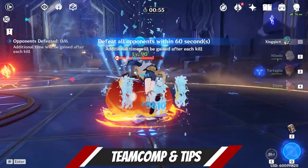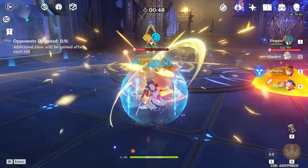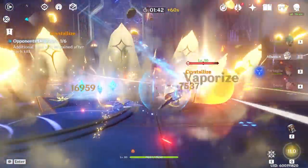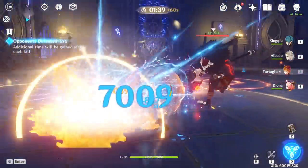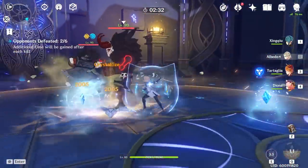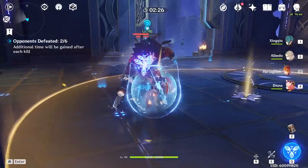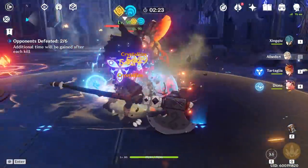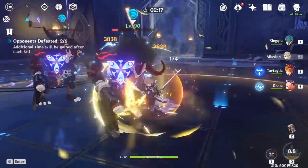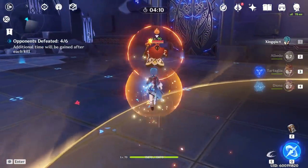As far as team comps and tips are concerned, the Geo element is looking at some buffs in the upcoming patch, which will make it more and more appealing to add to a party. Geo elemental reactions can react with any other element and proc a crystallize effect, dropping a crystal on the floor; picking it up grants a shield that protects against damage. Crystallize reactions will not disturb any other elements as it is a bonus reaction and thus does not mess up any of your combos. This is one of the reasons why Albedo can be used as a support to literally any character in the game and will fit in every party, so if you enjoy his gameplay, put him in your party and don't ask questions — you will do fine.